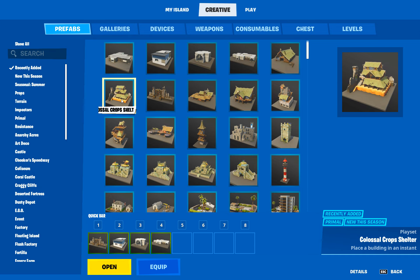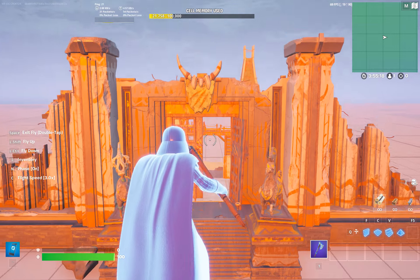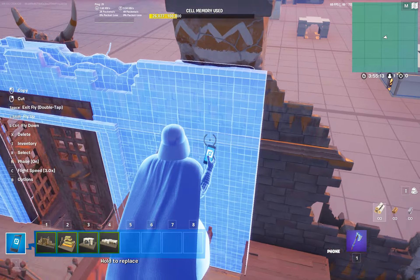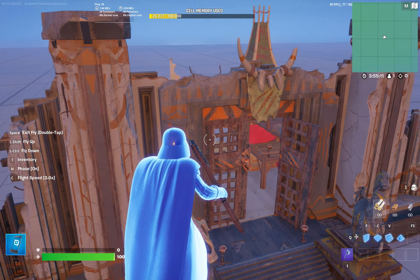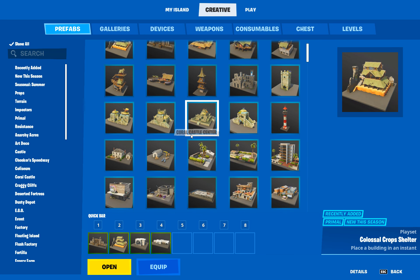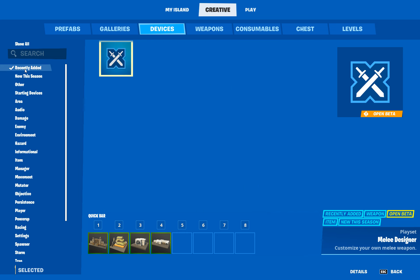I wanna look at this — the crops gate and the shelter. I didn't play much Chapter 2 Season 6, because that's when I started to stop playing Fortnite, but these walls are awesome. The architecture? I'm gonna need this for my Billbreak 2 Season 2 project — y'all probably don't know what that is. They had that before. Open beta — it's like some of the stuff — not all of it's new.